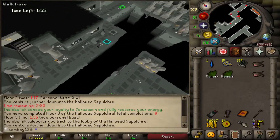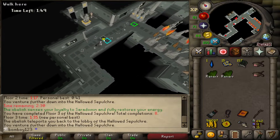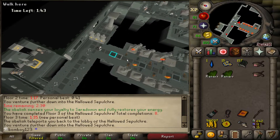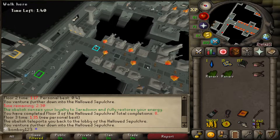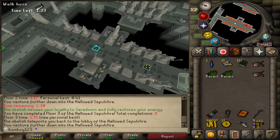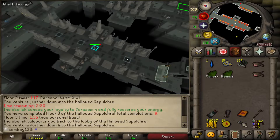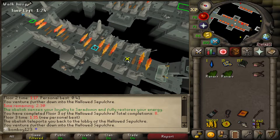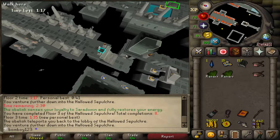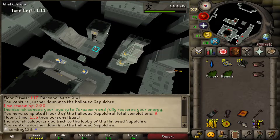Welcome back to another ultimate iron man video. I've been testing out the Hollowed Sepulchre, the agility area added with the Sins of the Father quest, which we recently unlocked. I've done eight level threes and ten level ones and twos. I'm still not a hundred percent perfect with it, but I'm doing my best. It's much more difficult than I thought — it's actually difficult.